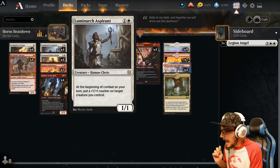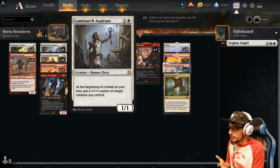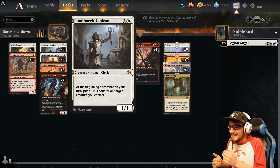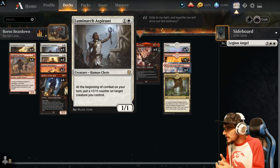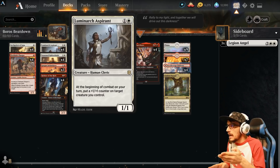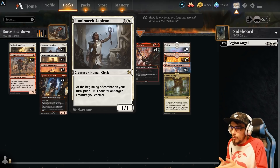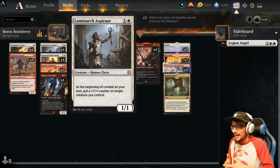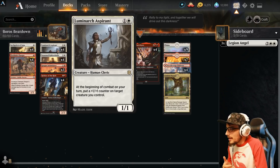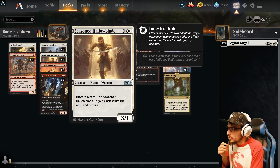Four copies of Luminarch Aspirant — a 1/1. At the beginning of combat on your turn, put a plus one/plus one counter on target creature you control. Combined with the Fireblade Charger, you can stack the power every single turn — it can easily become a 4/4, 5/5, 6/6. Not only is it smashing your opponent, but when it dies it could well be lethal damage to them as well. Four copies of Seasoned Hallowblade — a 3/1. You can discard a card to tap it, gaining it indestructible until end of turn. Whenever your opponent tries to remove it, just pop indestructible.